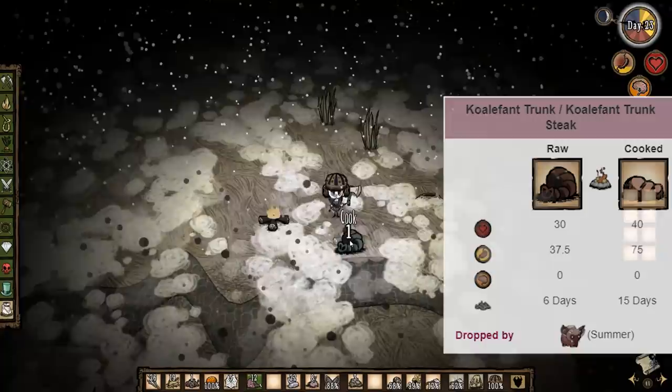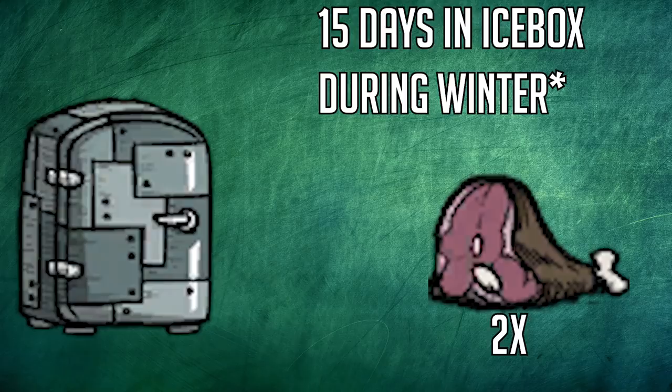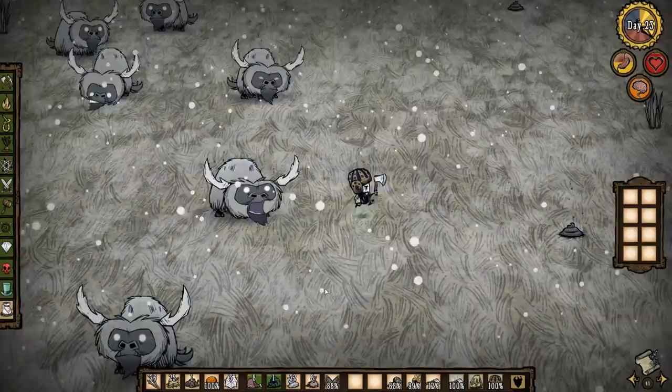The trunk is great to eat — cooked, it heals a lot and gives a lot of hunger. Make certain to save at least 2 big meat in your icebox for Deerclops. Big meat lasts 15 days in the icebox, though keep in mind it'll probably be a bit less by the time it gets there. It doesn't matter if the meat is spoiling for the crafting recipe, just make certain it doesn't turn into rot.